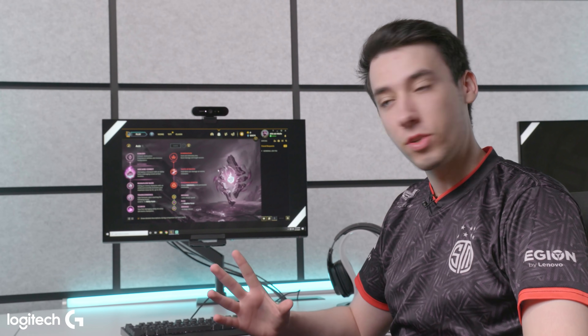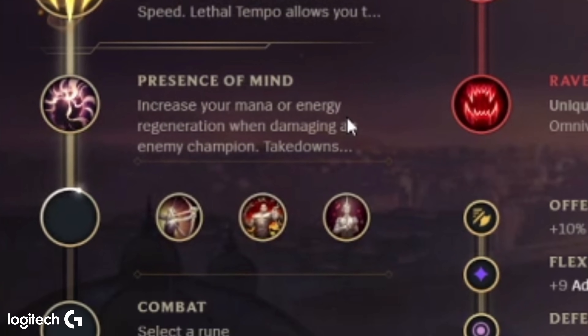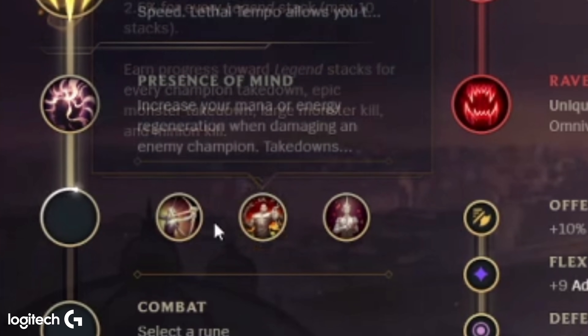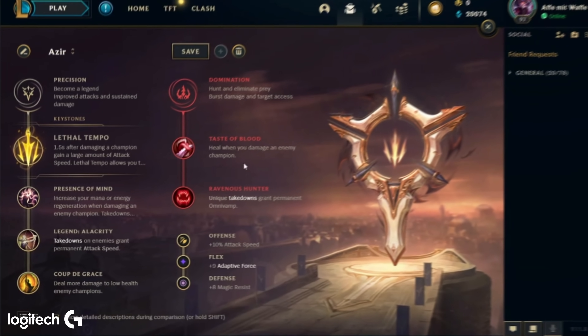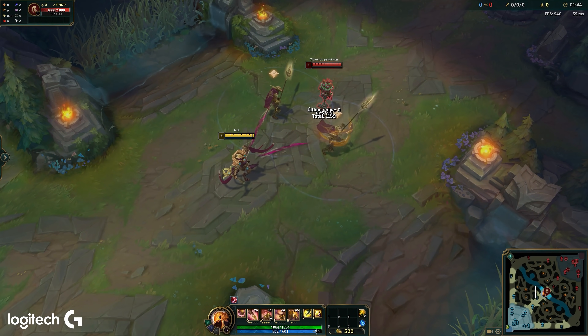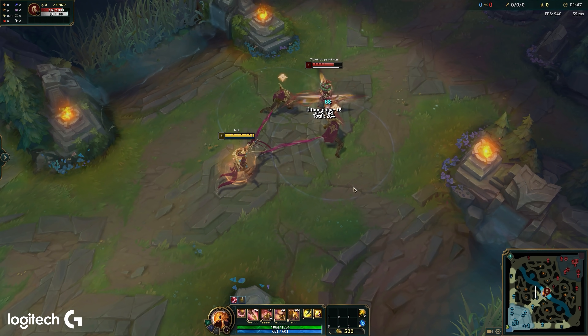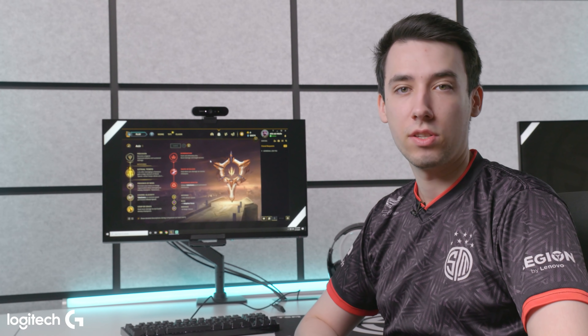There's another option, which is Lethal Tempo. You go for the Precision Tree with Lethal Tempo, Presence of Mind, and then you can choose Alacrity or Tenacity depending on if they have a lot of CC or not. Normally I go Coup de Grace, but if you're playing against someone like Sion or something, you can go for Cutdown. You also take Taste of Blood and Ravenous Hunter. The difference is that Lethal Tempo is way weaker in the laning phase, but it gives you insane attack speed, so late game your soldiers cut through tanks really, really fast. In higher level competition, Lethal Tempo is too greedy, but in solo queue sometimes I take it and I think it's a viable option.